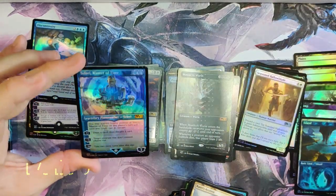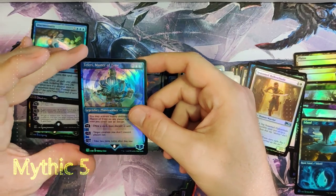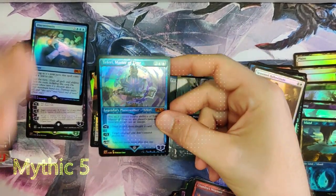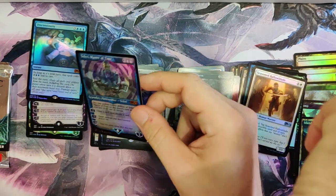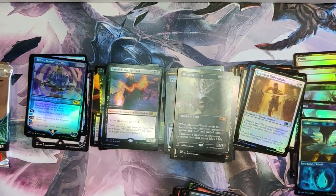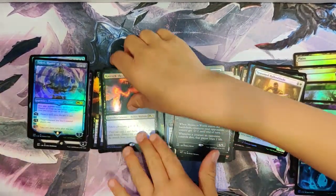Chandra's and Teferi! Finally! Hope no one's wearing headphones. We got one of the foil Teferis — and we got ourselves a zombie token and a knight. Yes! Really nice. That is beautiful — our fourth mythic, Teferi Master of Time!